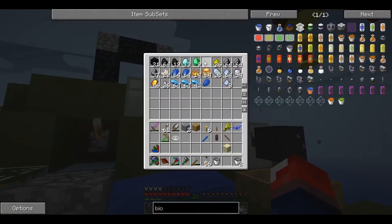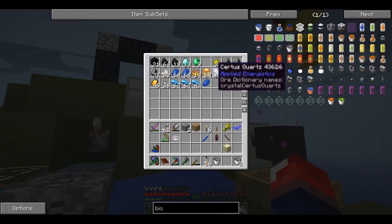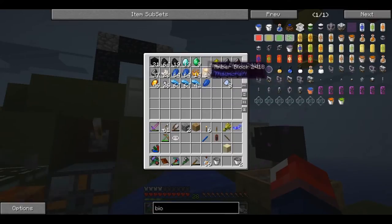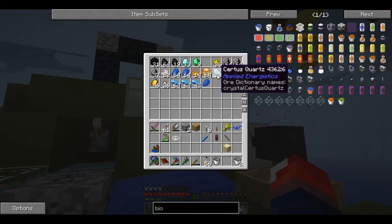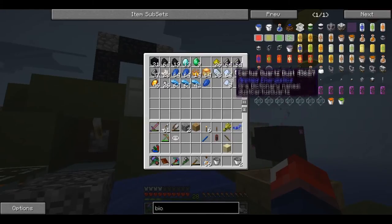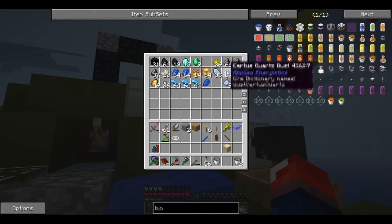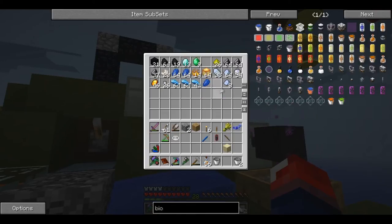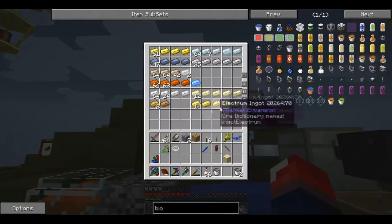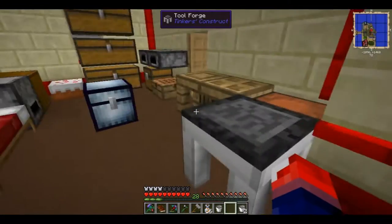I've got 13 diamonds, 9 emeralds, and amber blocks — I decided to compress them down to block form to save space. Also some nether quartz from sieving sand. You can actually get diamonds and emeralds from sieving gravel. Nether quartz comes from sieving netherrack. So basically this is all my ores and stuff — I'm not trying to show off.